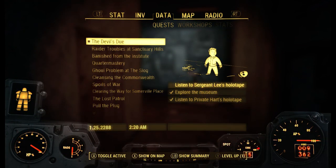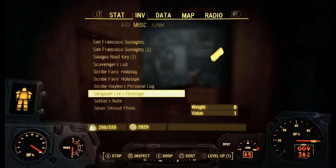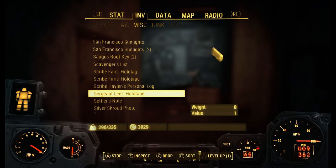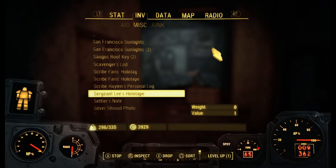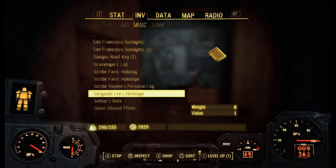Now we have to listen to Sergeant Lee's holotape. The tape plays: the case was full of Deathclaw eggs — a dozen, maybe more, smashed to bits, except this one. Sergeant Lee is furious, saying if he'd known he would have told the Gunner bosses and Wellingham to take those caps and stuff them. The Deathclaw tracked them all the way from Lynn Woods because they stole their kids. Maybe if they just return the eggs... 'Hey mama, you looking for this?'